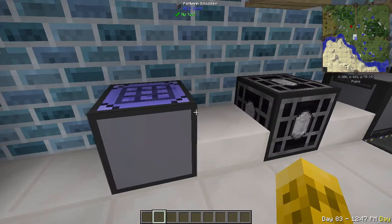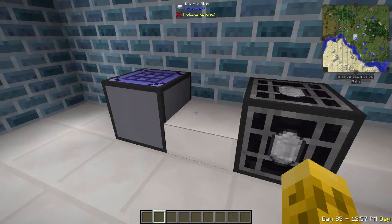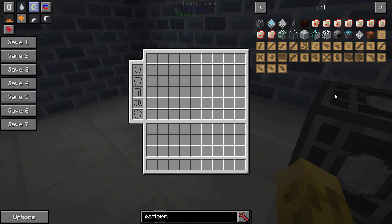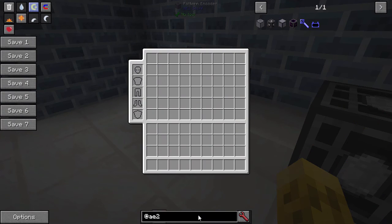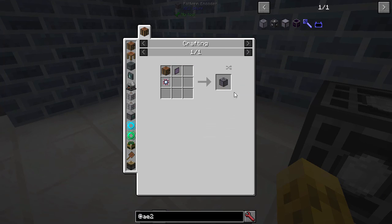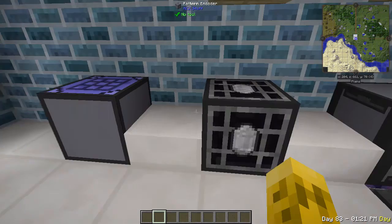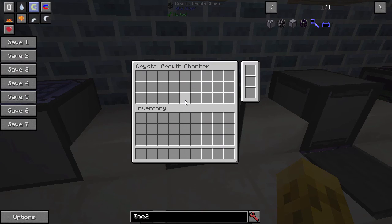Now let's move on to the next one — this is the Crystal Growth Chamber. AE2 already has one of those, but this one is kind of like a better version. The Crystal Growth Chamber requires six growth accelerators, a hopper, chest, and a glass cable. This is basically to automate crystals. One of the most difficult things about AE2 is waiting for those seeds to mature — well, wait no more.